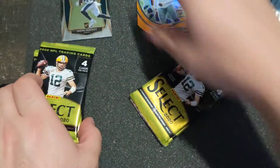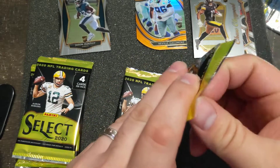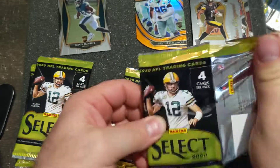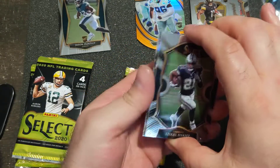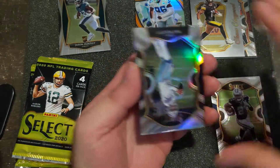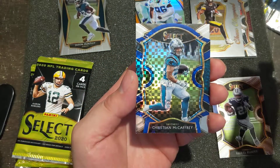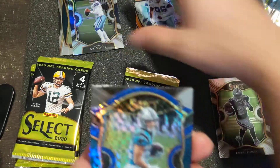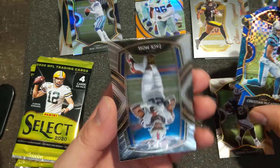First pack so far, really good. This product seems to be putting out a lot of good stuff consistently — I don't know if that just means they really pushed retail out really hard and are basically loading it up. I'm going to have more die cuts obviously, but here's an Elliot. I have a silver Dak Prescott. A Christian McCaffrey die cut — yes! And then a Zach Moss rookie.